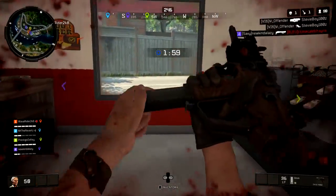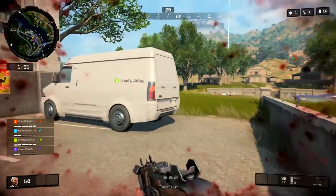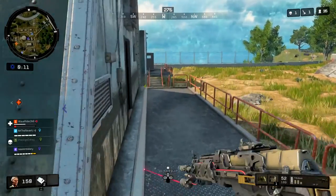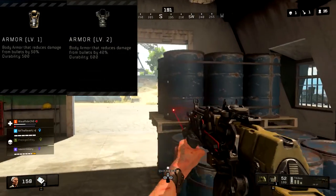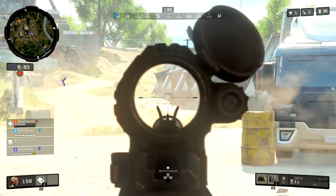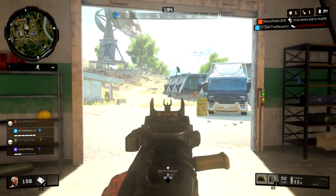Hopefully this video helps you out and you won't be confused. So basically every piece of armor will have these blue squares, and these blue squares indicate the amount of health the armor has. Level 1 has a total of 500, level 2 has 600, and level 3 has 800. Depending on where the armor square is at dictates how much health it has in terms of 100.